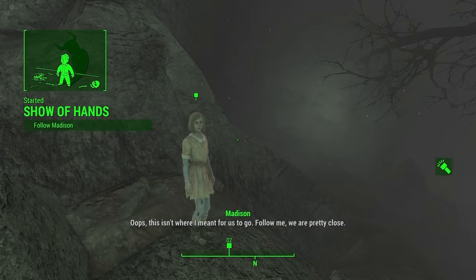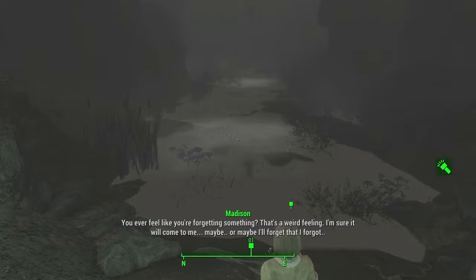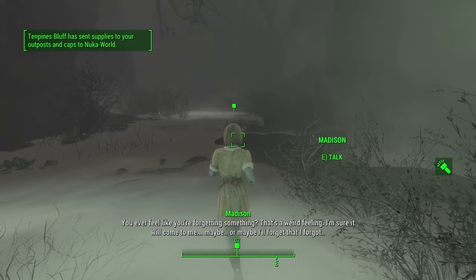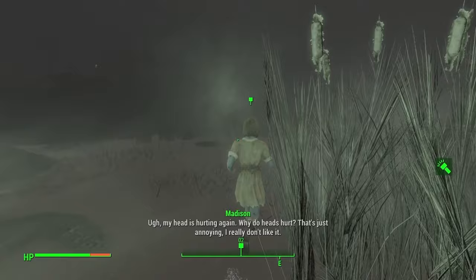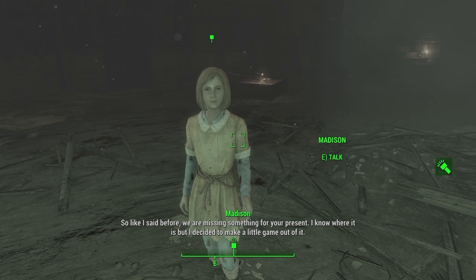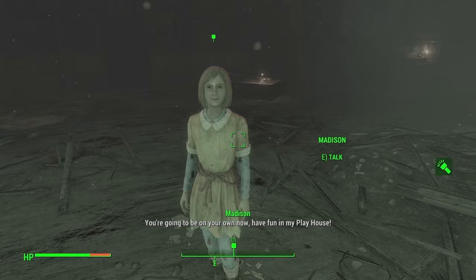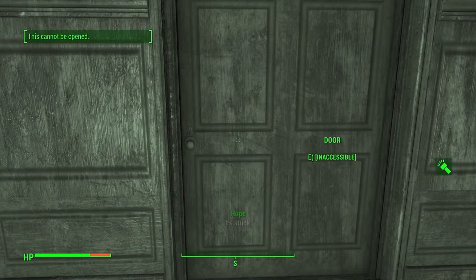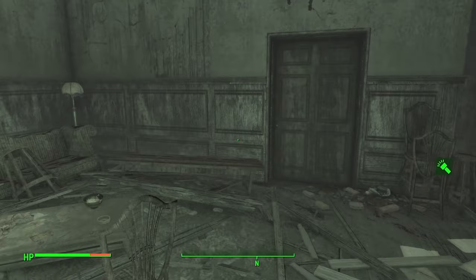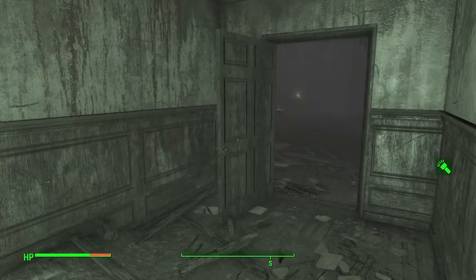'Show of hands — you ever feel like you're forgetting something? Maybe I'll forget that I forgot. My head is hurting again. Why do heads hurt? Are we there yet?' We arrive: 'Like I said, we were missing something for your present. I know where it is but I made a little game out of it. You're going to be on your own now — have fun in my playhouse.' She dips. It's stuck — inaccessible. We have an even bigger mansion to explore.